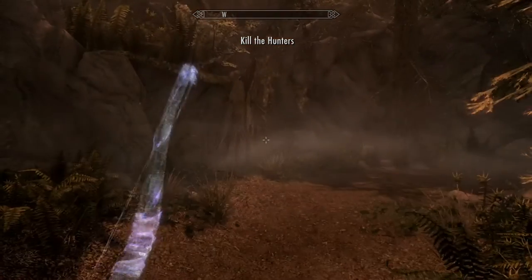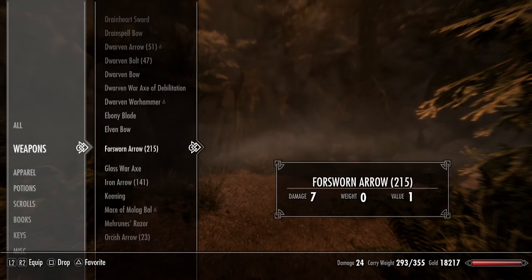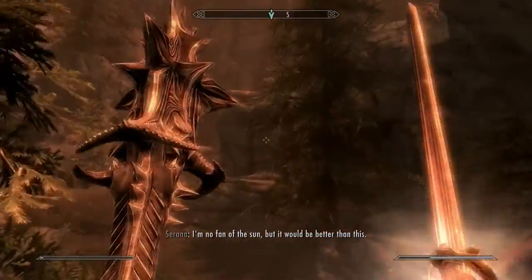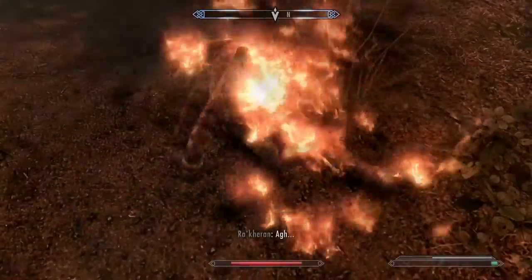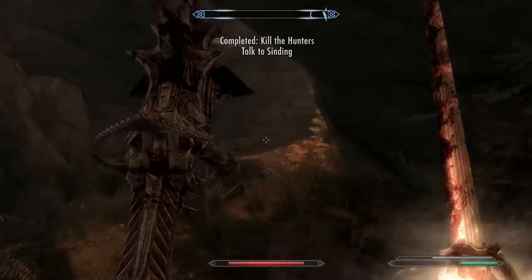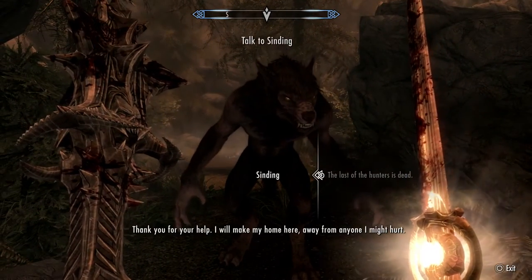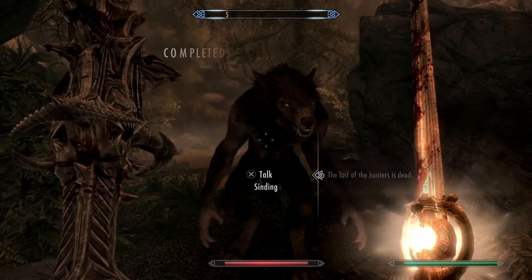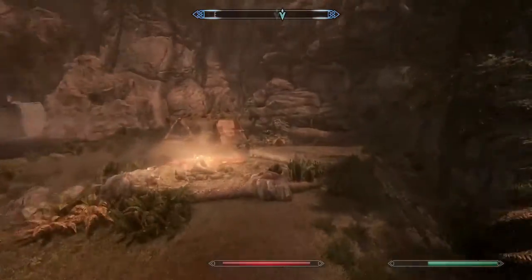So now you just have to destroy the hunters — no big deal. I'll show you the rest of this after I kill these hunters. Now that you've slaughtered all of the hunters, you want to talk to Sinding — the last of the hunters is dead.